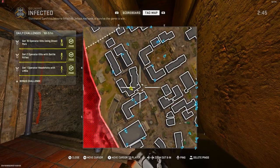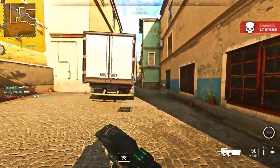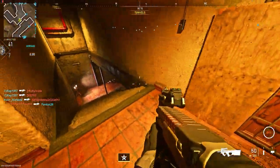For the first spot, you want to make your way to my location as you see right here. I'm also going to be showing another spot in the video as well. What you want to do is go past this truck, and then on the right of this truck you're going to see a red door. You just want to go through the door. I recommend also closing the door just to be safe.